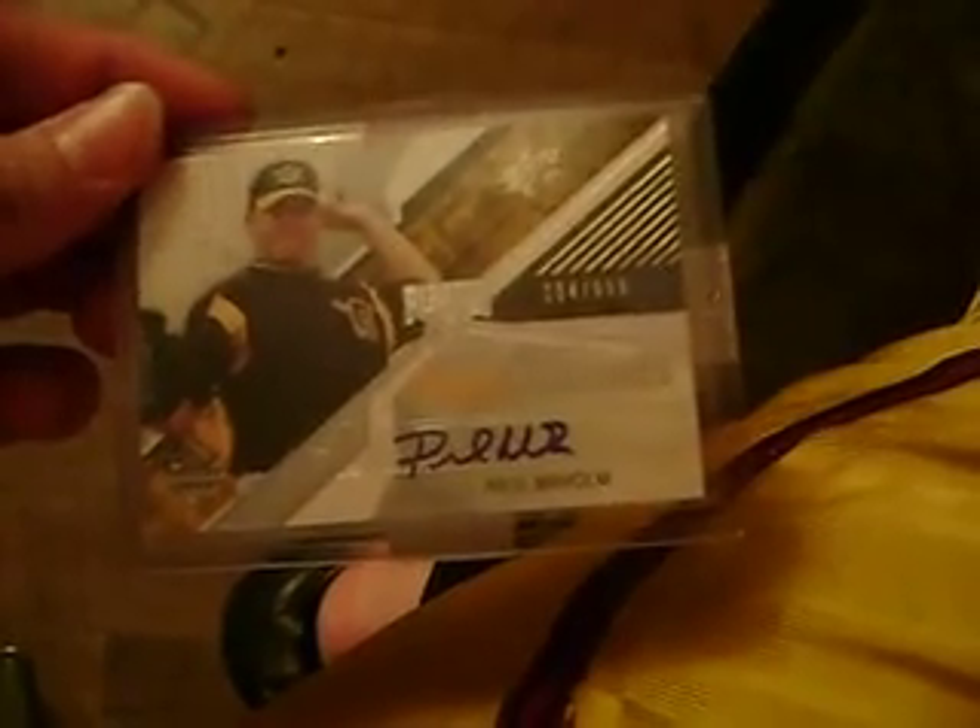The Favre came with a McCown. Paul Mulholland. Sterling '04, Black Uncirculated. Looks like 5 of 10, but it's actually 5 of 16.